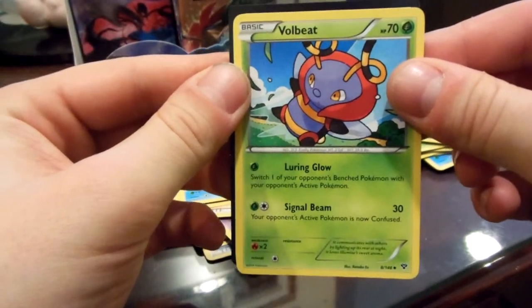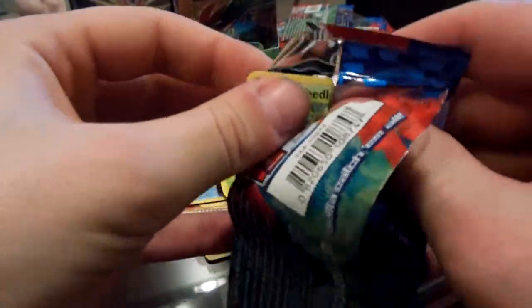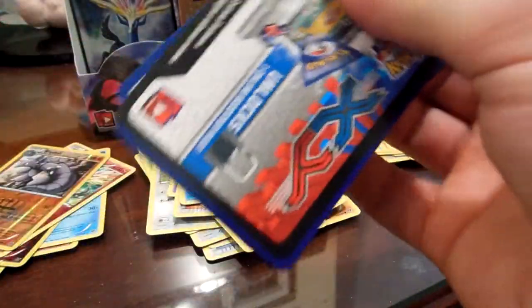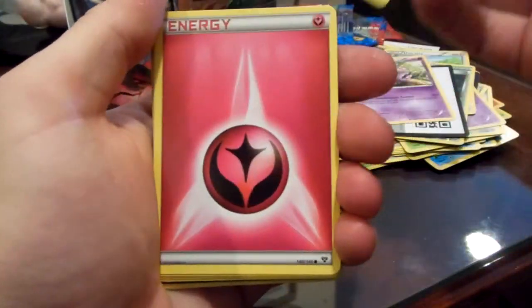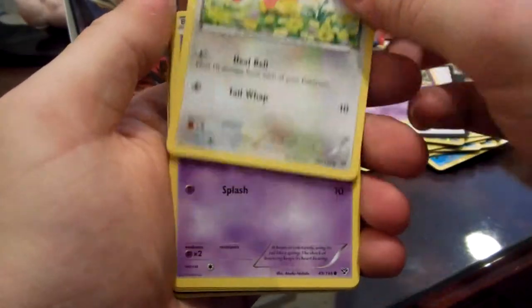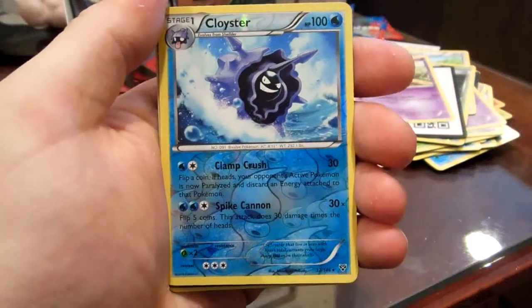Wait, that looks... now I'm confused, that looks just like that Pokemon I couldn't pronounce. That's what the codes look like. Weedle. Fairy Energy. Skitty. Spoink. Pawniard. Reverse Cloyster.